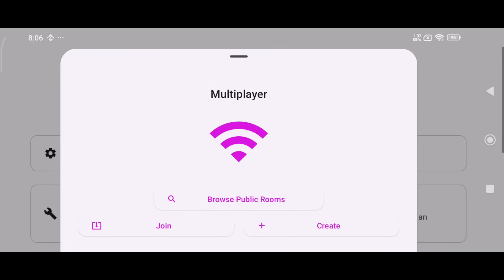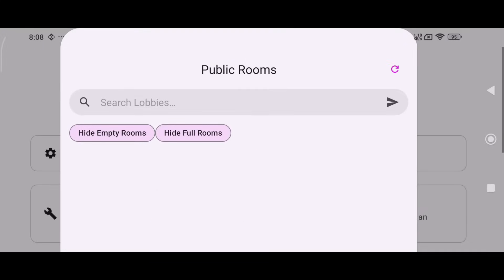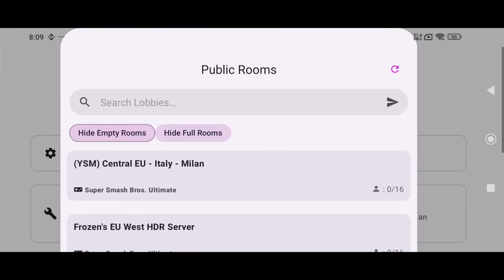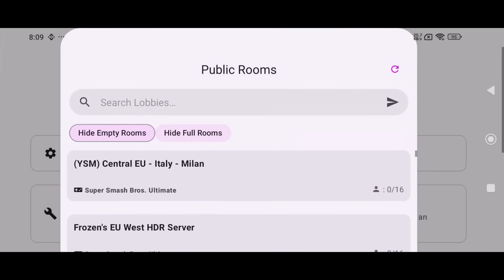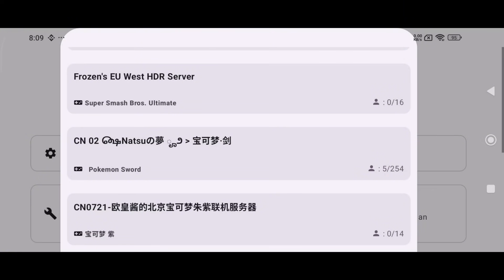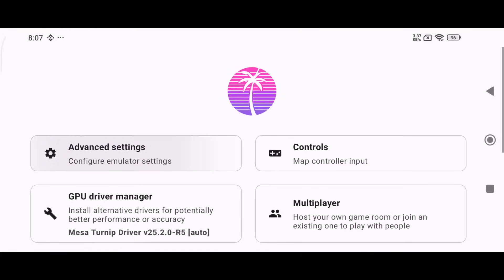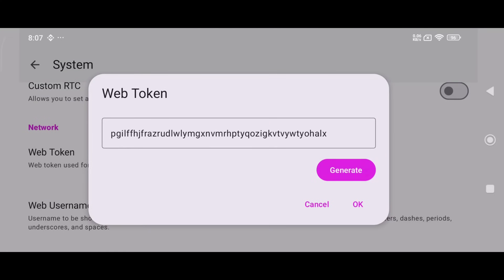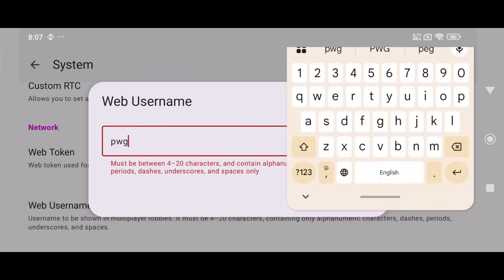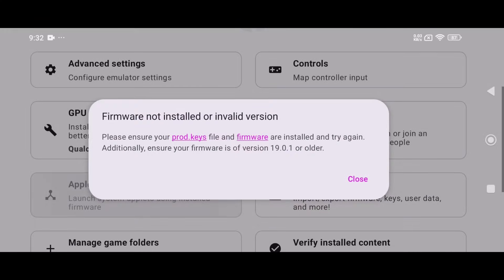Eden now brings in something huge: multiplayer mode. Real-time multiplayer is now available on Android. This includes cross-platform support and even allows you to browse rooms directly within the app, making matchmaking smoother than ever. To use the multiplayer option, you must regenerate your token — otherwise, online rooms won't work, even if you've configured it before. Go to Advanced, then System, then Web Token, then generate a Web Token and Web User Name. That's it.